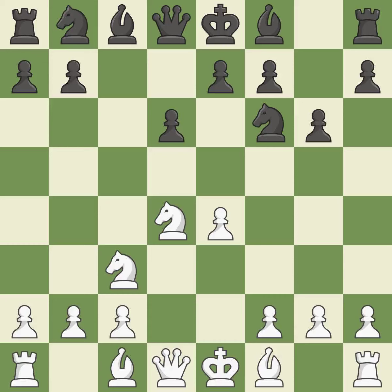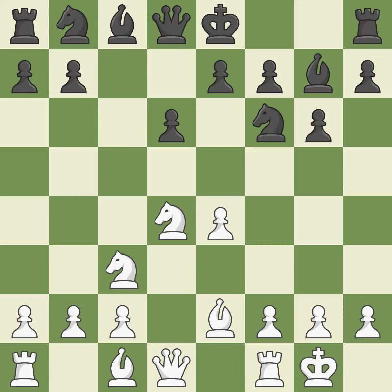G6 prepares to fianchetto the dark-squared bishop on g7, where it will sit on the long diagonal. Be2 develops the bishop and prepares castling. The fianchetto move Bg7 places the bishop on the long diagonal. Castling gets the king out of the center and activates the rook.